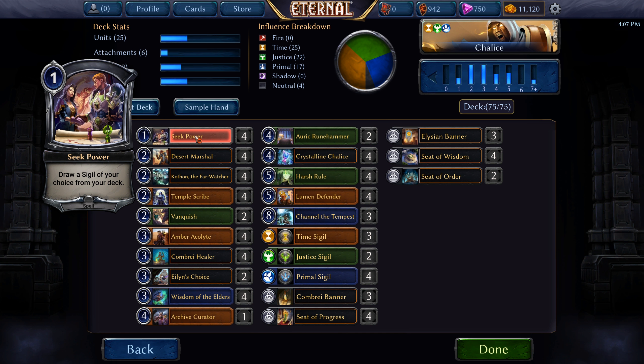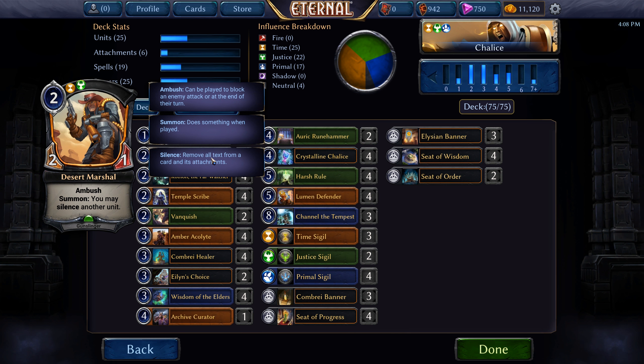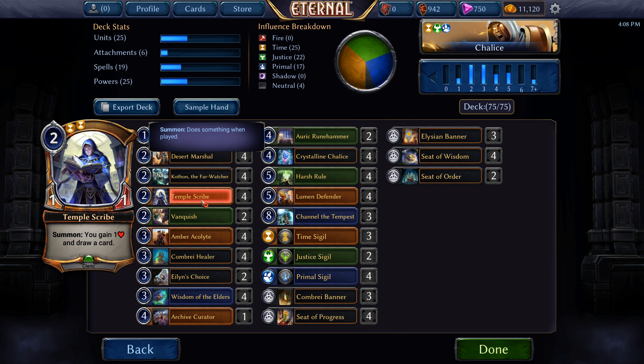We run four Seek Powers to fix our faction base since we are a three-faction deck. Four Desert Marshal to silence and surprise ambush things. Four Kothon the Far Watcher — a card with a lot of utility. A two-cost two-three with endurance so it can attack and block at the same time, and we can pay six to make it flying and play a four-four owl with flying. Four Temple Scribes to gain us a little bit of life and draw a card — the life gain is negligible, the card draw is what's most important.